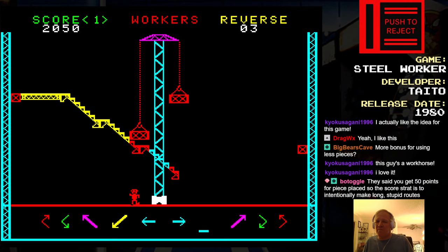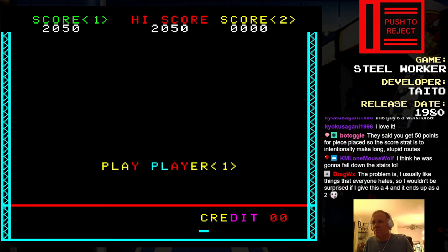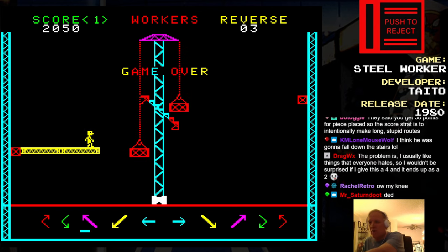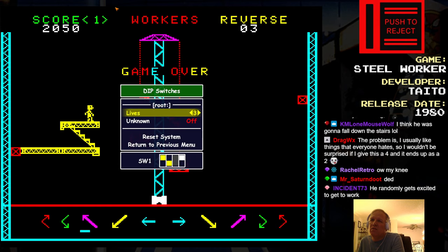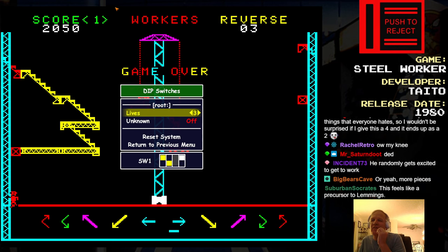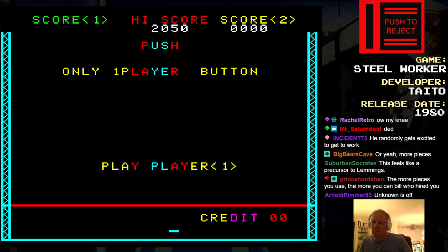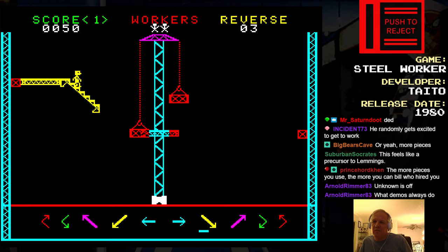Reverse! I don't know how to turn him around. Ow, my knee. Alright, let's try again. Let me look at the dip switches. Imagine this being set to one life. What is the demo doing? It's weird how the stages randomize. This is a roguelike.